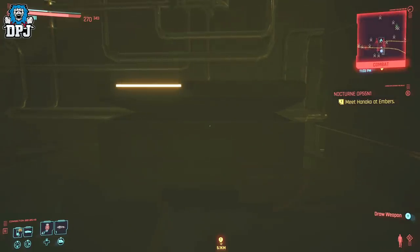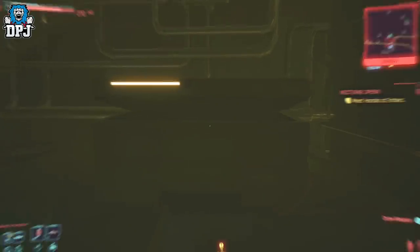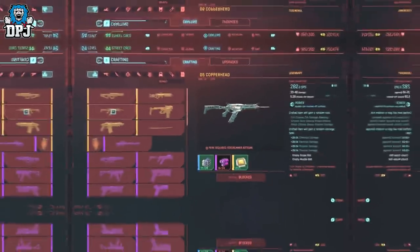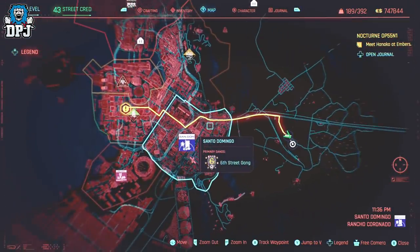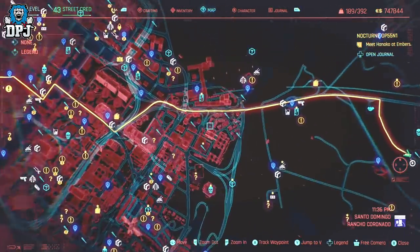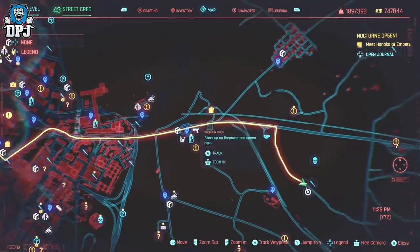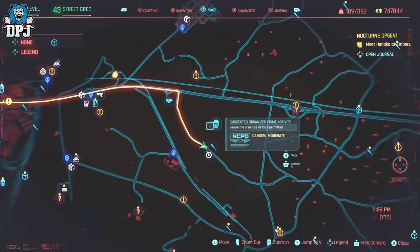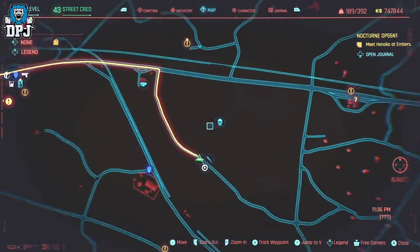This next one isn't too far away, again just right of Santo Domingo. Here you will see a suspected organized crime activity icon on the map. You basically just need to take down the leader — for doing this you are rewarded the D5 Copperhead power assault rifle. So get in there and take those enemies out.